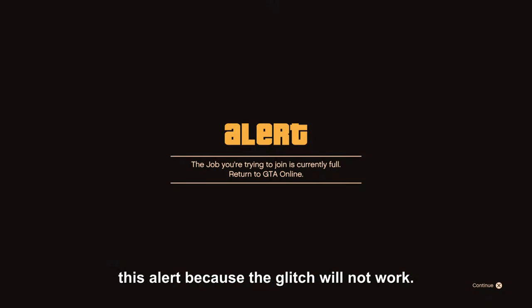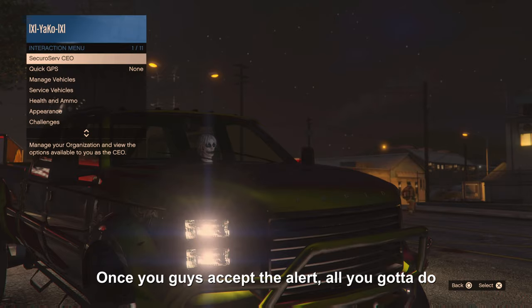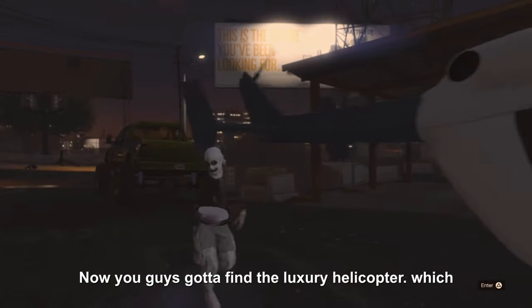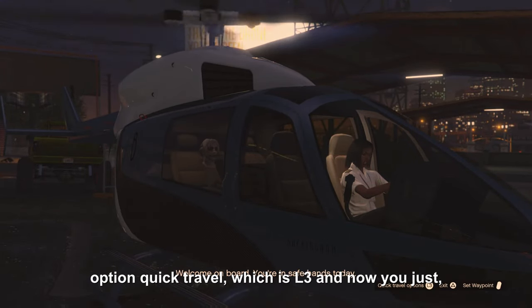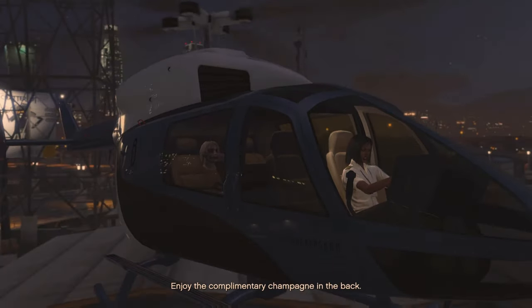Once you guys accept the alert, all you gotta do is go to CEO abilities and request the luxury helicopter. You gotta find the helicopter, which should be near you. Make your way into the helicopter and then you're gonna see the option 'Quick Travel,' which is L3. Press L3 and go into your CEO office.